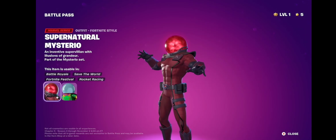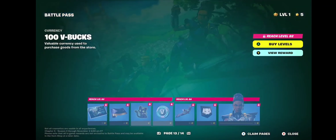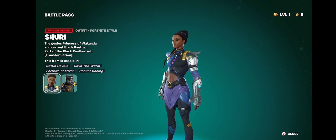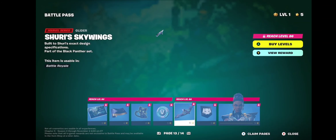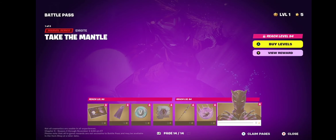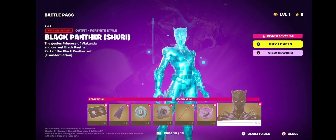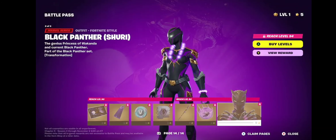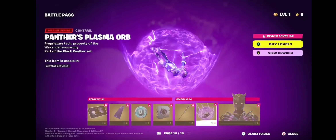There's Shuri. Not a bad skin. And there's her Panther style. So you do have the Osborne toggle on. That's cool as fuck. Her fucking con drill is sick. That actually might be my new con drill. Shuri's a tier 100 skin.